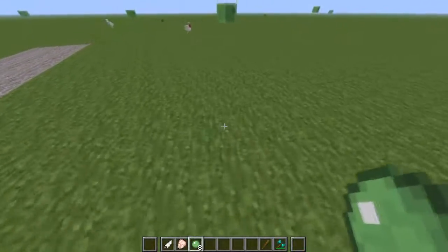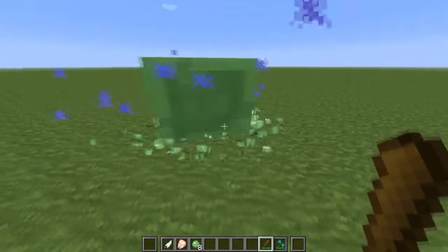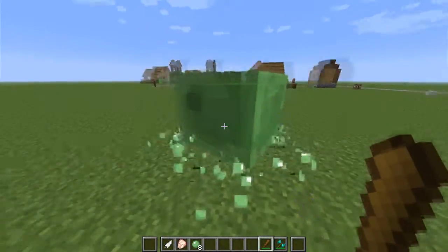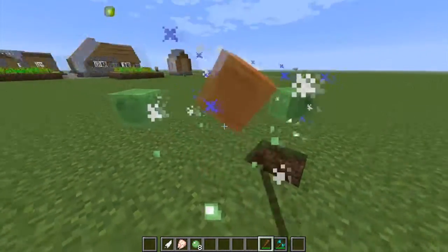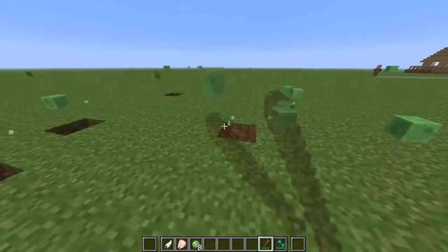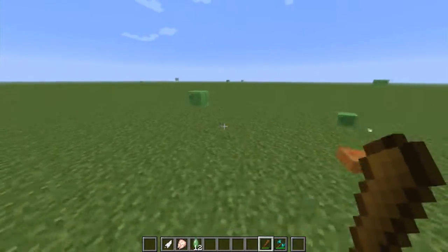The wooden club has a stun chance of 10%, so basically it stops them — they get stunned and they're frozen. The damage is quite high — obviously look, it's knocking them out in one. It does two hearts of damage per hit. I'd probably say it's better than a sword, just because you get to stun enemies.